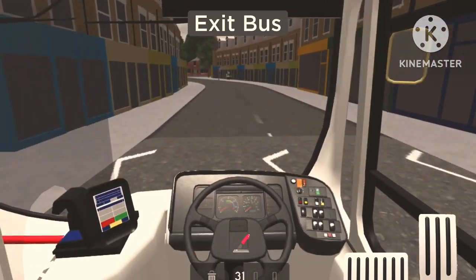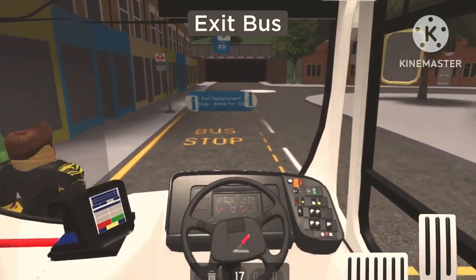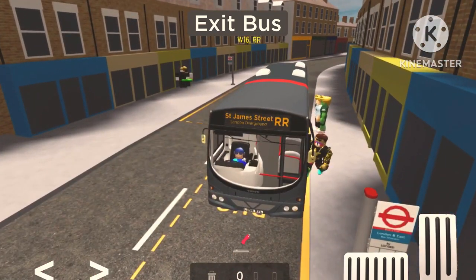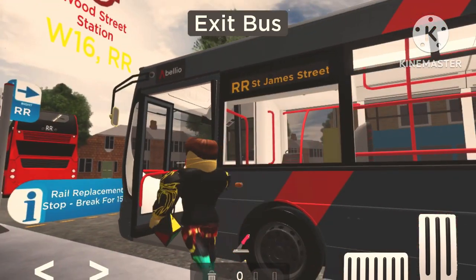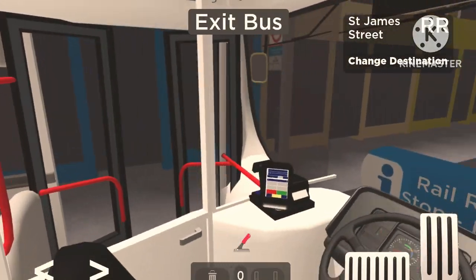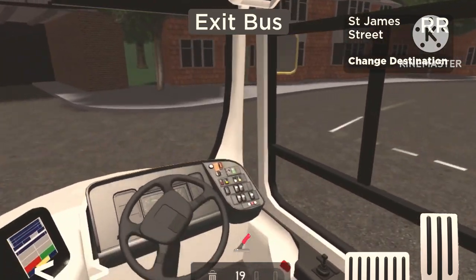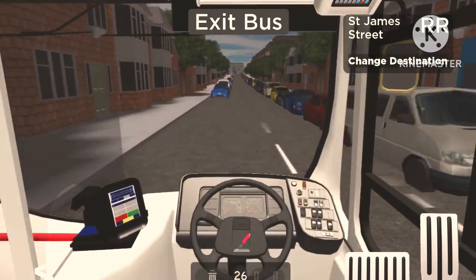Wood Street now by the looks of it — that was quick. We'll pick up some of these guys and let people know we'll shortly be at St James Street. The door passenger system is definitely acting up. Okay, let's leave Wood Street now — I'll let a few people know I'll be off to Walthamstow in about two to three minutes.